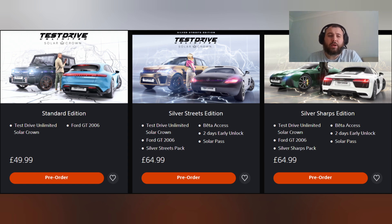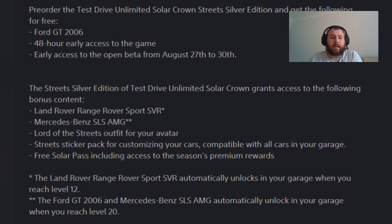It will cost you £49.99 — those are UK prices. Then there are two Silver Tier editions. The first one is the Silver Streets Edition. If you pre-order that, it's going to cost you £64.99. In that, you will get the Ford GT 2006 and 48-hour early access to the game, taking you to the 10th of September. You also get early access to the open beta, which runs from August 27th to the 30th.